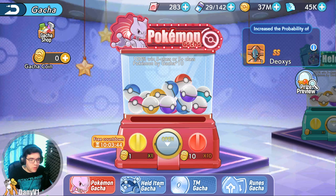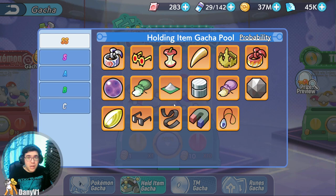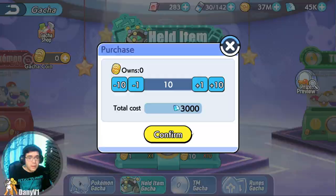The first method is the gacha — the held item gacha. You get a guaranteed purple or orange held item. If you want any of the items available there, you can go for it. I only advise spending on the gacha for held items if you are early game and need a held item to get you started. So a held item gacha is actually very useful.